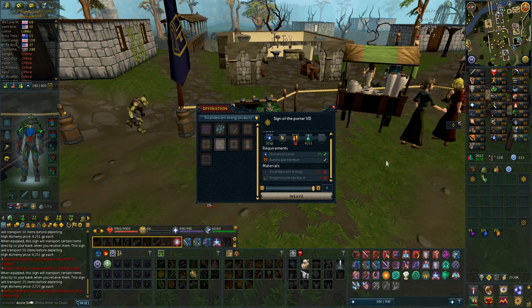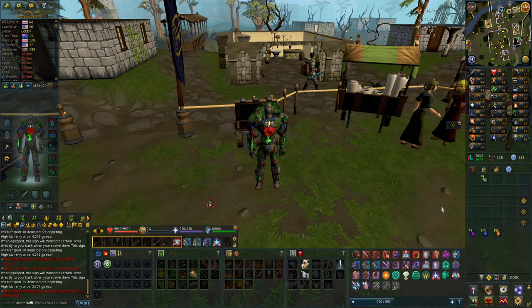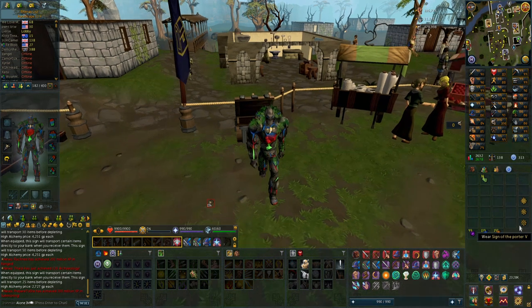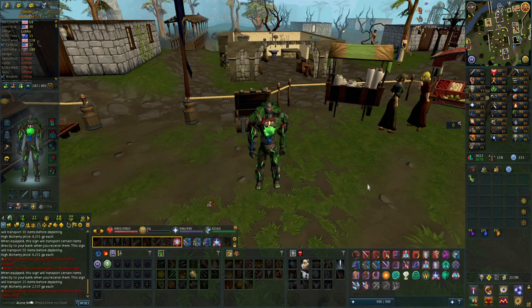That's pretty much all I wanted to talk about. If you guys have any other thoughts, I would love to know. Because if you think it's more efficient to still make the lower ones — for an Iron Man primarily, since if you're a main you can just buy them — let me know. But I think the 50-charge ones are pretty insane. Thank you.